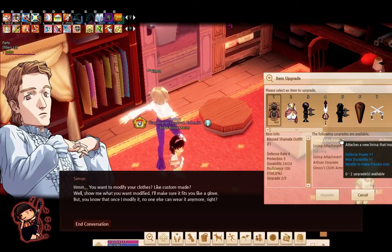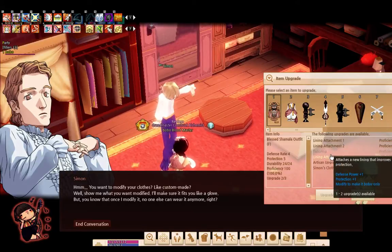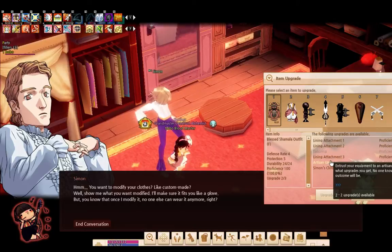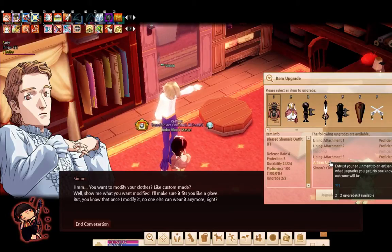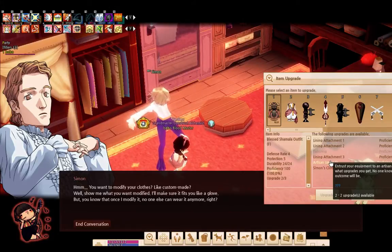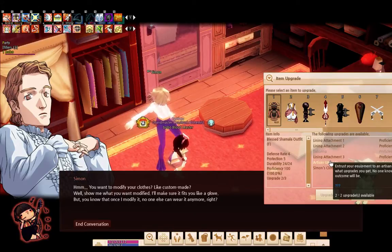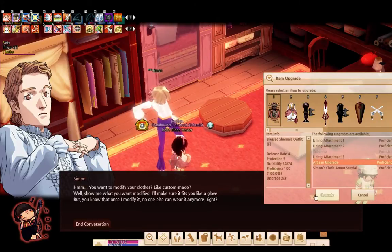For clothing when you upgrade it, it's usually only three upgrade slots. For armor it's roughly around four or five, so you can upgrade armor more than clothing. For clothing there's really not much in terms of what you can do. The choices for upgrading my Shamala are: Defense Power +1, Protection +1, or Artisan — which is a question mark because you don't know what roll you're gonna get. The downside is they won't even tell you what stats you'll get, and it's not guaranteed — you might not get the strength or int you wanted.